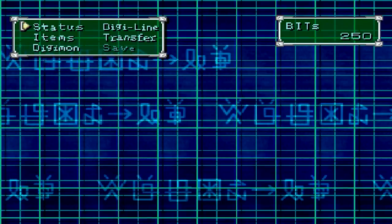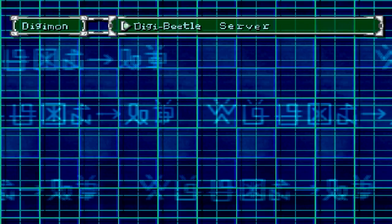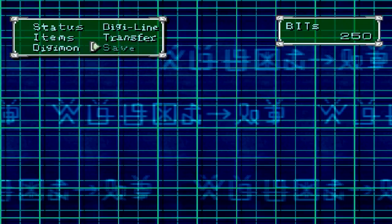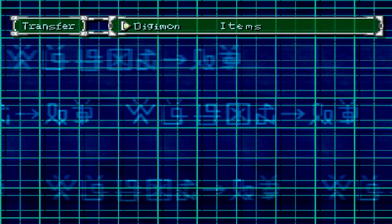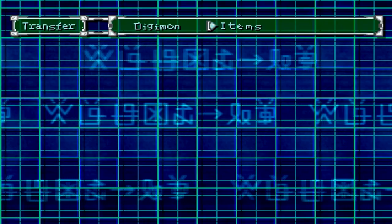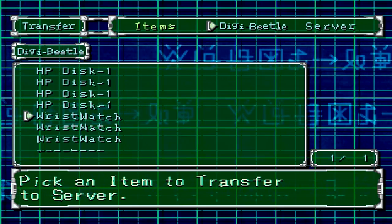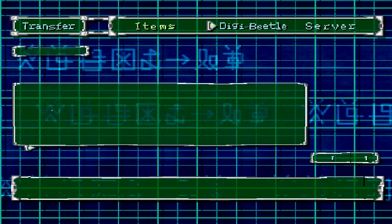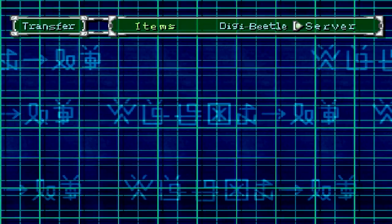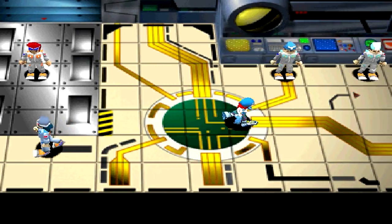Let me go ahead and show you what I have with me right now. We have Biomon and Agumon — still the same Digimon. I do have the intention of getting a new Digimon. As for items, I have some HP Discs and some Wrist Watches, because we're going to try to get some new Digimon today. I think we should be pretty good.